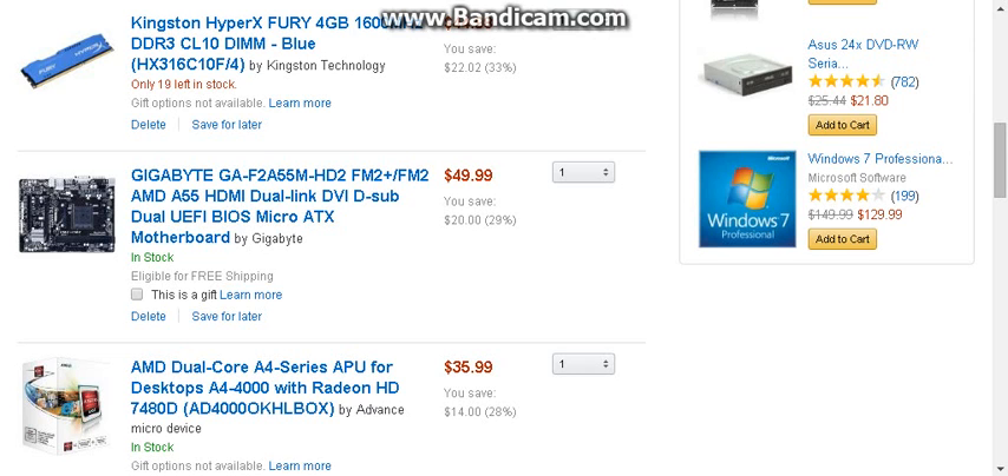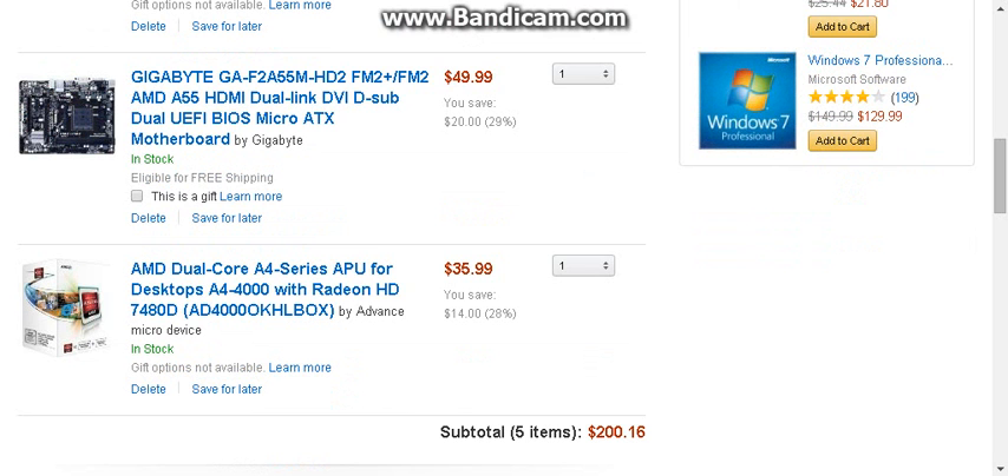For the CPU and GPU, I went with an AMD APU — the A8-4000 with HD 7480D graphics — for $36. You can go with a Richland A6 and overclock it if you need to, but for this build, this was fine.